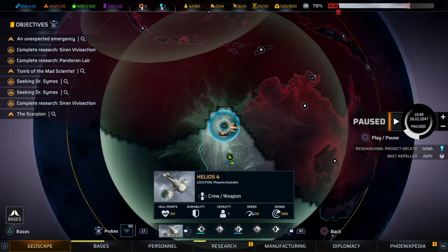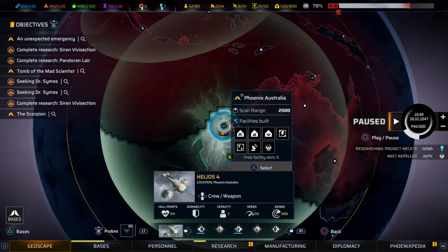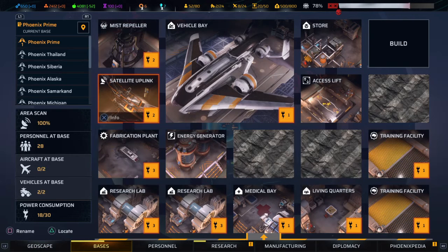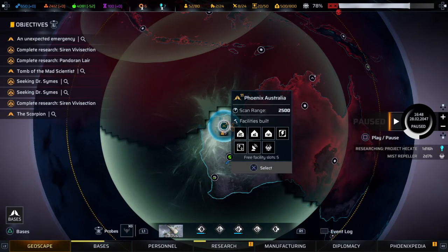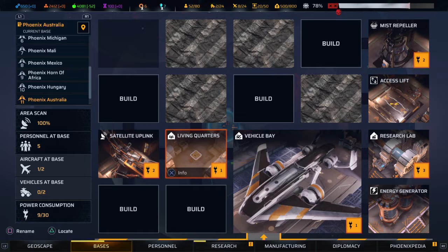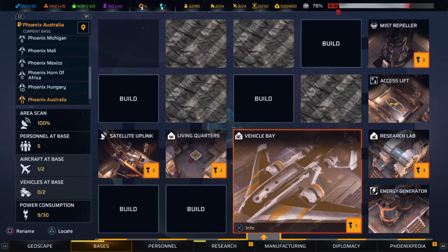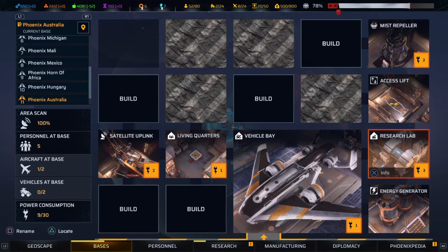This is three. Let's go back to four — four is resting, it's not fully healed yet. Let's check on the base at four. That is Australia. Base info — we have living quarters. Oh, we don't have — we have a mist repeller. We don't have a medical bay, and therefore the soldiers will not heal.